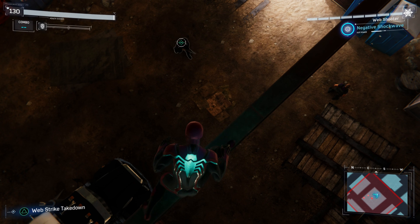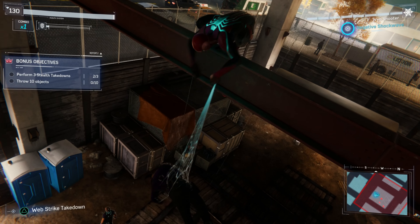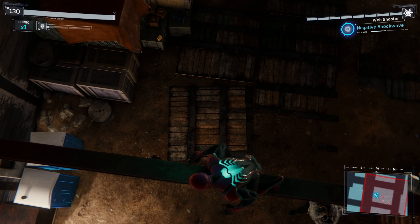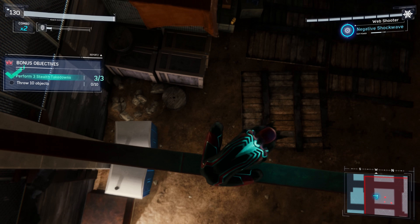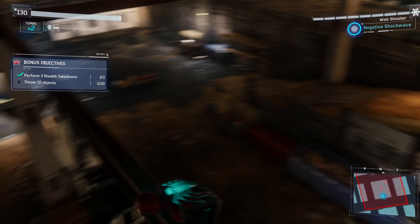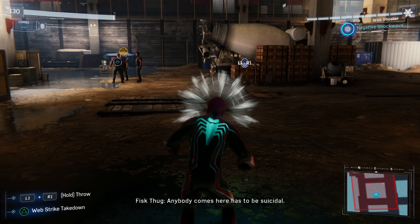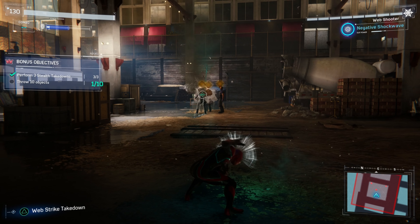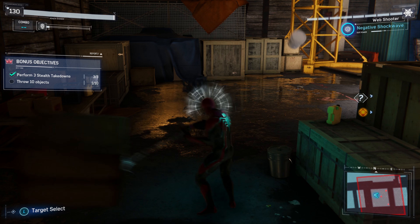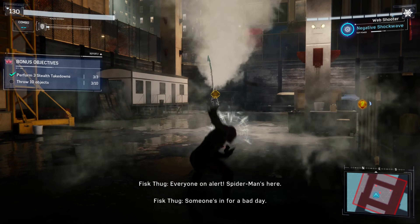Jumping into the actual Fisk hideout that I obtained this on — I'll show you the map at the end of this — it's the one where you have to perform 3 stealth takedowns and throw 10 items, which seemed to be the easiest. A lot of the other ones are things like dodge perfectly 10 times or use focus 10 times. This one was relatively easy as you can see.